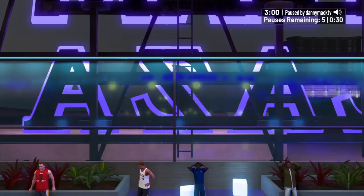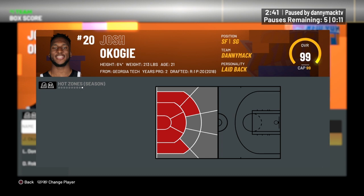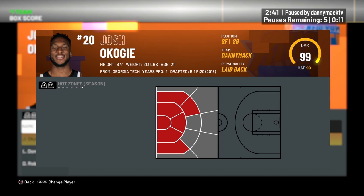All right, let's see what kind of hot spots we got from Mr. Okogi. Three-point range — he's missing the middle and the left. Mid-range, good lord. So this is not an offensive card at all.